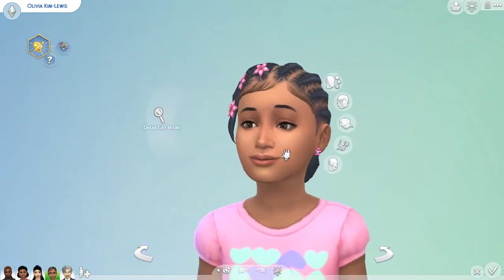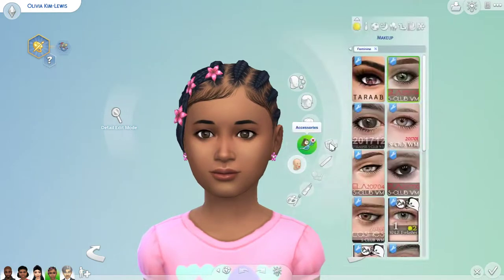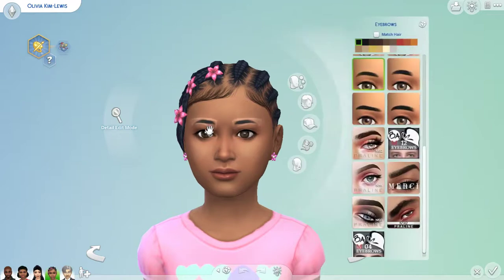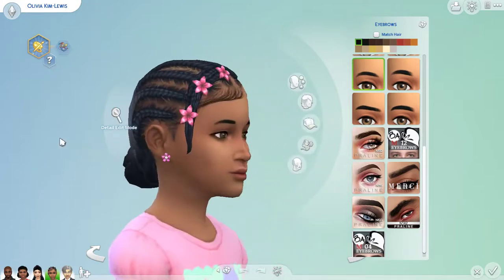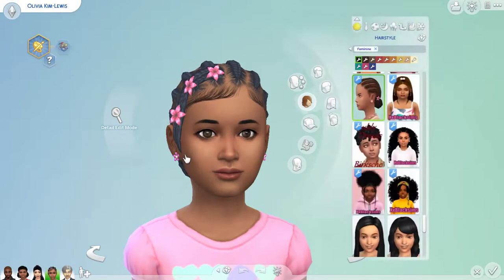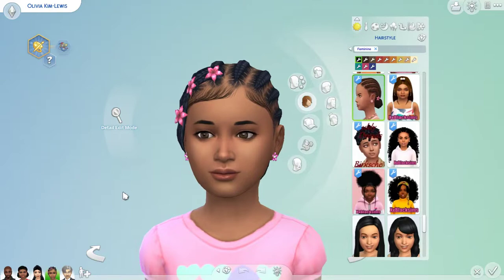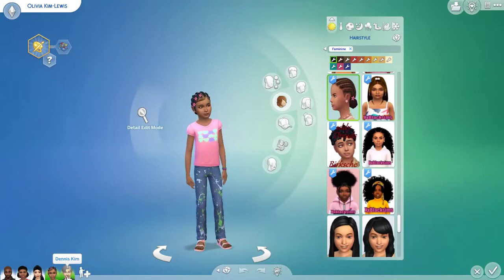Let's zoom in on Olivia — she is so adorable! She's actually one of my favorite child base game Sims. I gave her CC eyes and CC eyelashes. Her eyebrows are not CC. For her hair I gave her a braided look with flower hair clips — so cute. I also gave her CC baby hair and CC flower earrings. I can't wait to see how she turns out when she grows up!